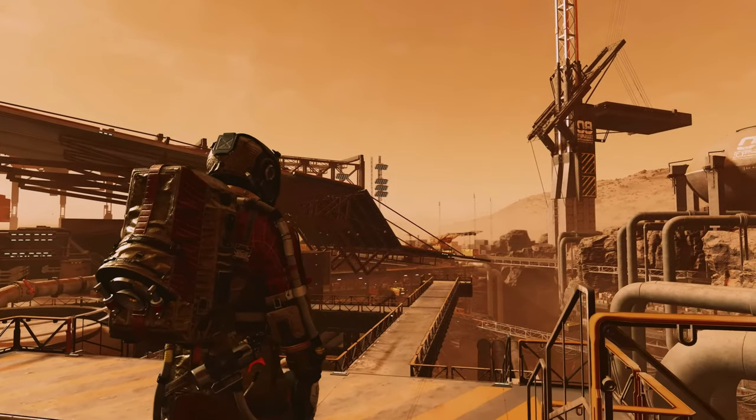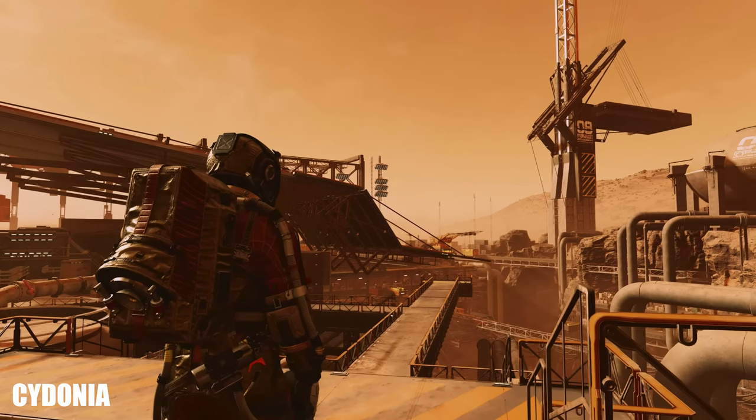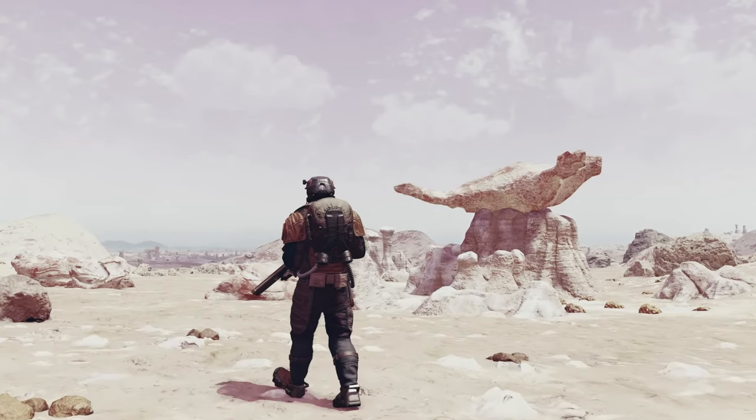The next player-worn suit shown on Cydonia appears to have a different jetpack and backpack than the Constellation one. This suit also has more pronounced cooling tubes and a small gas canister attached at their hip. I'm wondering what the functionality of that canister is — does it hold some type of catalyst for the jetpack?